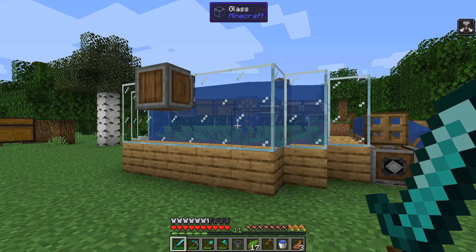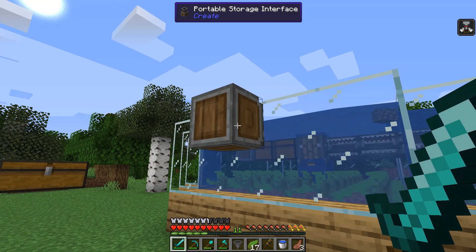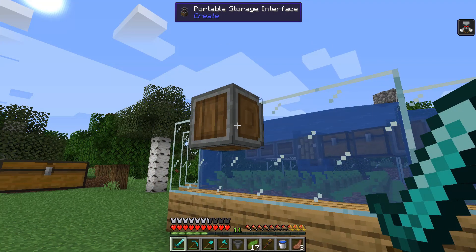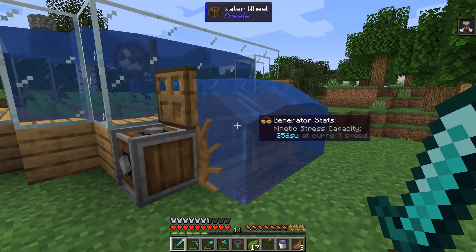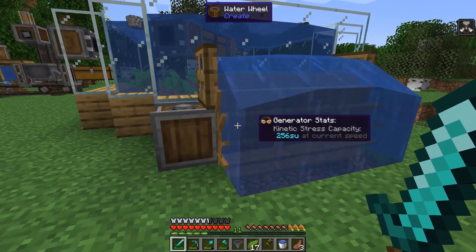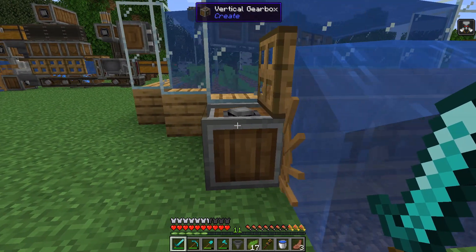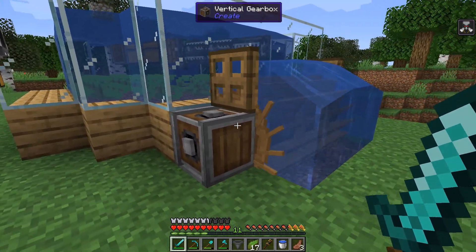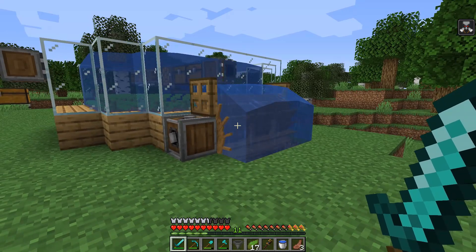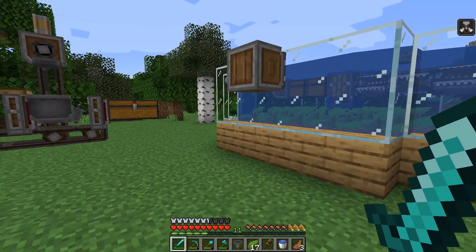The setup is complete for the kelp farm — it is running and collecting the kelp. It won't drop items off yet because we don't have a way to pull them out of the portable storage interface, but it is running. I did set up my water wheels over here — three of them — and I did require a couple additional gearboxes compared to if I had set them up pointing towards where the rotational power needed to go, but it looks a lot nicer.